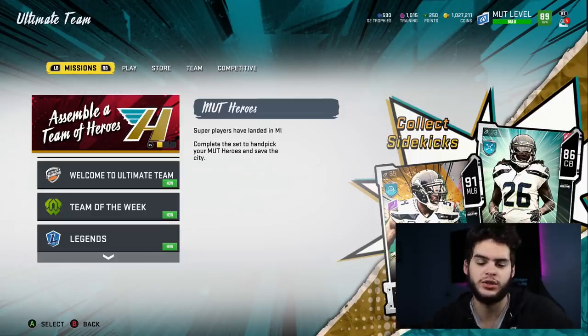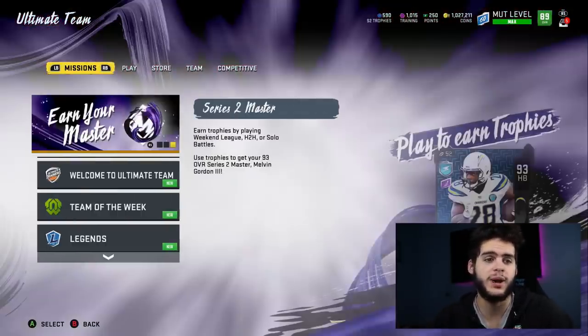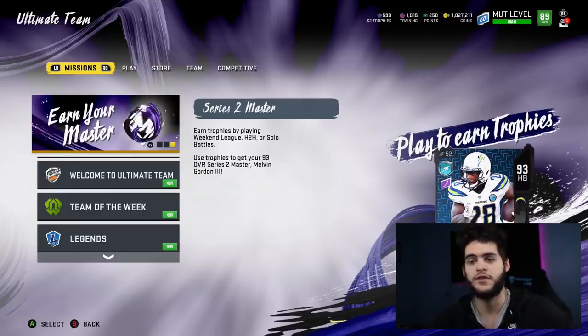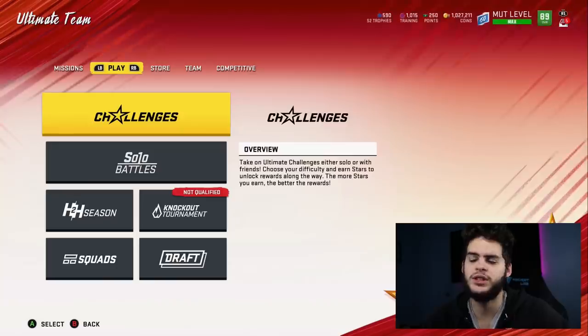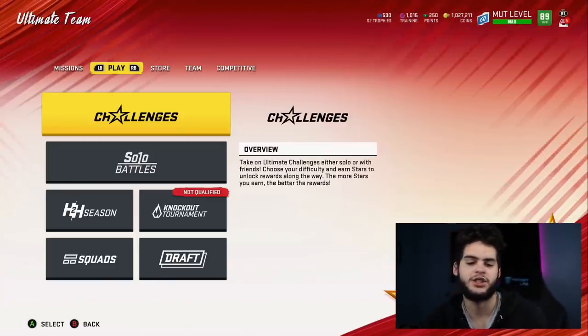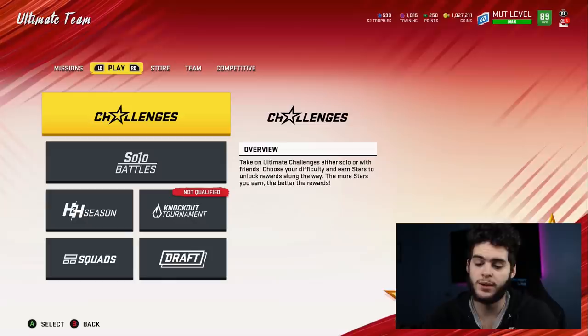Journey solos, gauntlet solos, objective solos — they used to be full games for 500 to 1,000 coins each. It was not anything like it is today. You guys have no idea if you haven't played that long. The point being, this is the best year of no-money-spent — you can have literally an 88 to 89 overall team right now without ever buying packs.